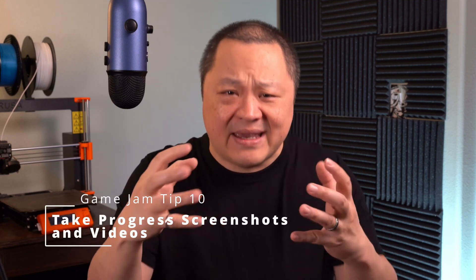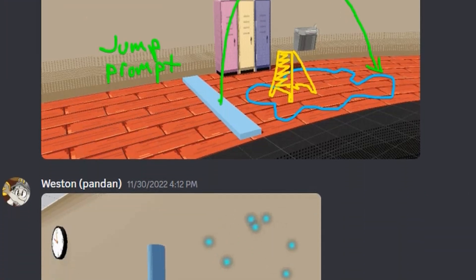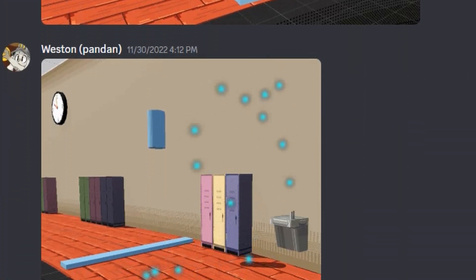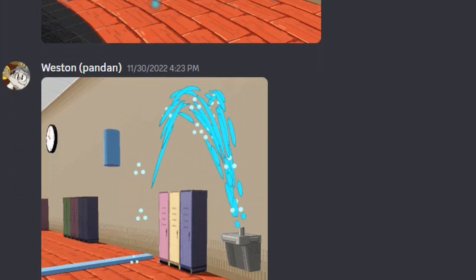Tip number ten: take progress screenshots and videos. Making games is hard, and taking progress screenshots and videos is a nice way to celebrate your progress. Share the screenshots with the rest of your team in Discord or whatever communications tool you're using. Post your progress shots to social media. Even if you don't want to share them with other people, it's nice even for yourself to review progress shots that you can look at months or even years later.